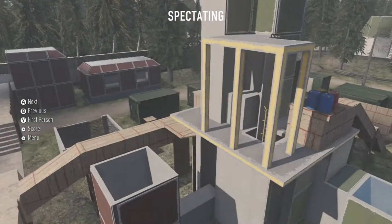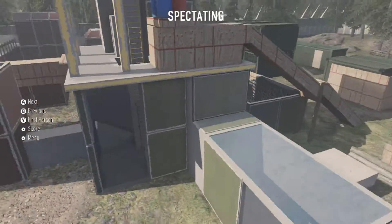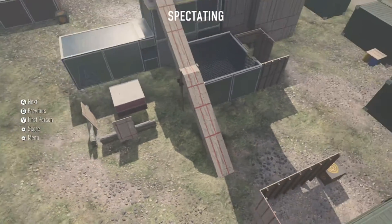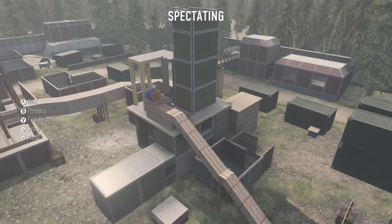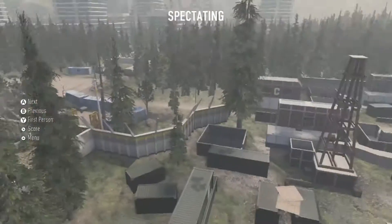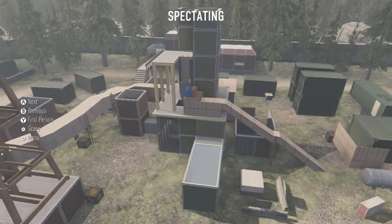They always talk about how they remake maps that have elements that work well with the exosuits, and I do feel like Rust would be really good with exosuits. It has that high layer, that giant tower that goes up pretty high, so I think that would be really fun. They would not put this Rust here just for the fun of it — there's obviously a reason for it.